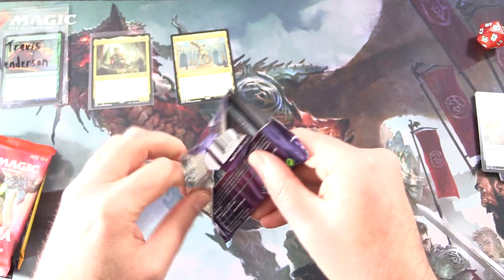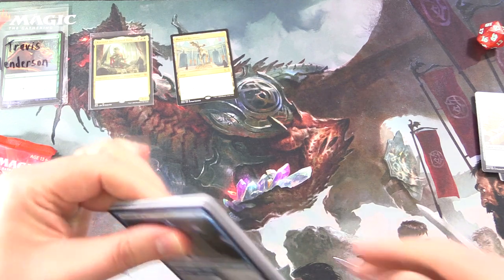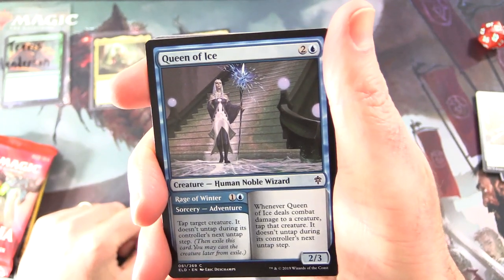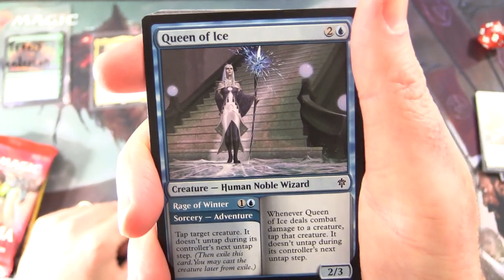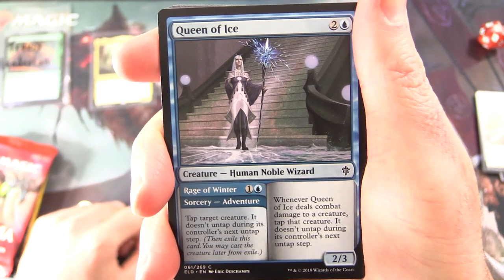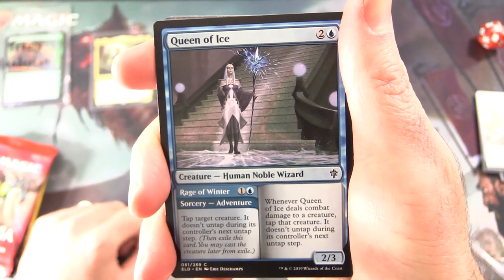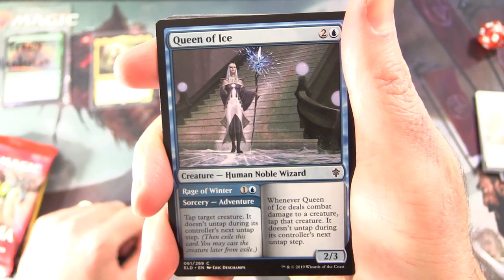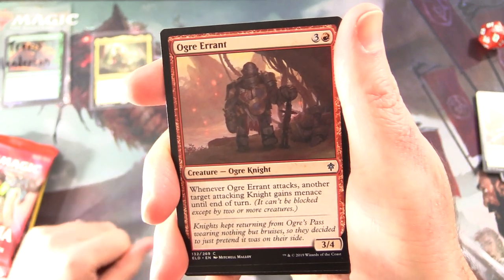Eldraine actually has some. Here are these weird packs again that keep disintegrating — not sure what's up with that. Next up we have Queen of Ice, Creature Human Noble Wizard. It has Rage of Winter, one and a blue sorcery adventure: tap target creature, it doesn't untap during its controller's next untap step. The creature portion is a 2/3 for three. Whenever it deals combat damage to a creature, tap that creature — it doesn't untap during its controller's next untap step. We'll pop that over there with the Nobles.